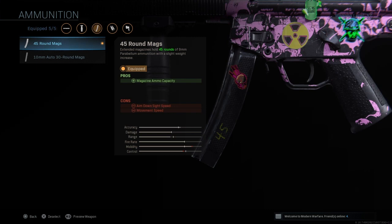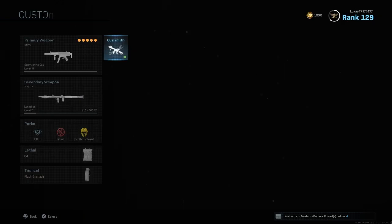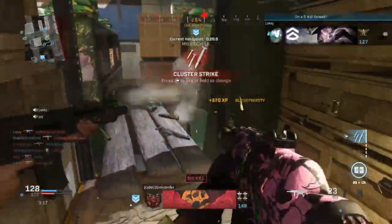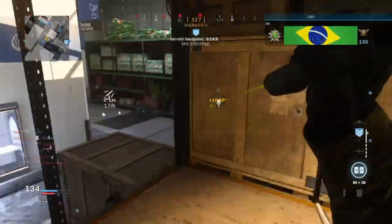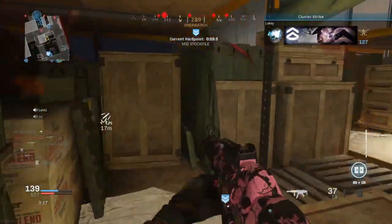Next up, 45 round mags — a must have. You don't want to be reloading all the time so sticking that on is going to help. And lastly, the Ranger Foregrip for better recoil control and aiming stability. Overall this class setup is going to be super accurate, the ADS is super quick, you're going to be stealthy, and you'll get a lot of kills. This weapon is also like a three-shot kill most of the time — super accurate, super long range, super fast fire rate. It's one of the best weapons in the game.